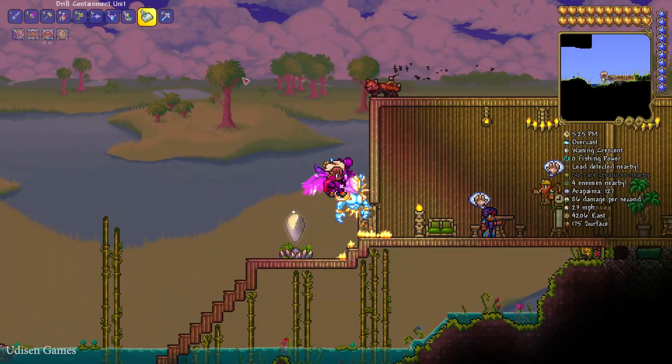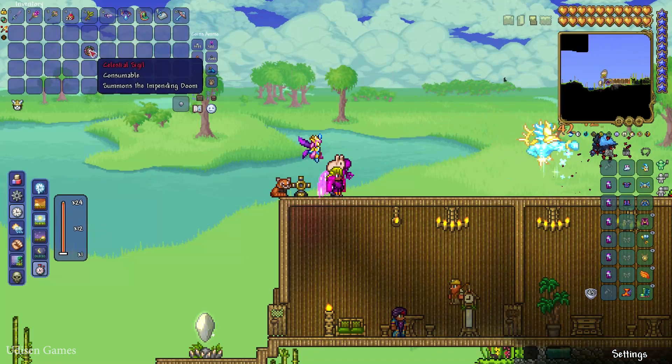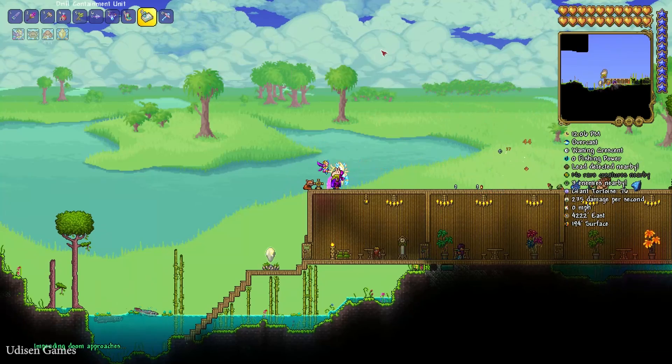Tip number one. You must kill the Moon Lord boss. It is a long story how to kill this guy, but I am lazy. I use the Celestial Sigil. Activate this guy because I can.